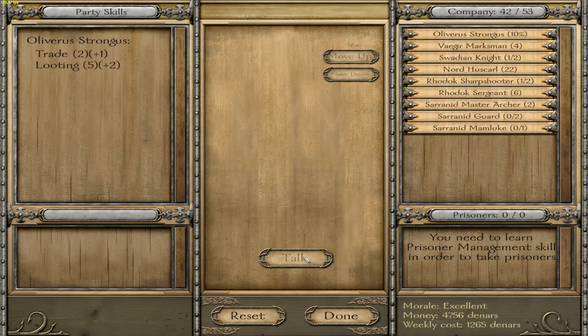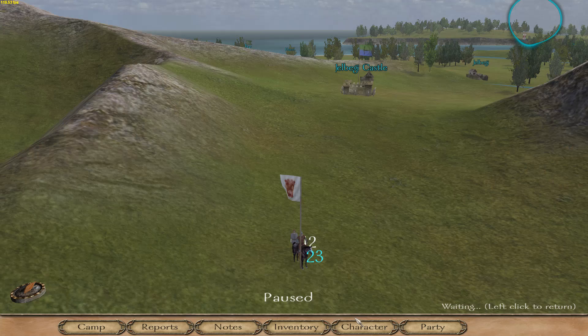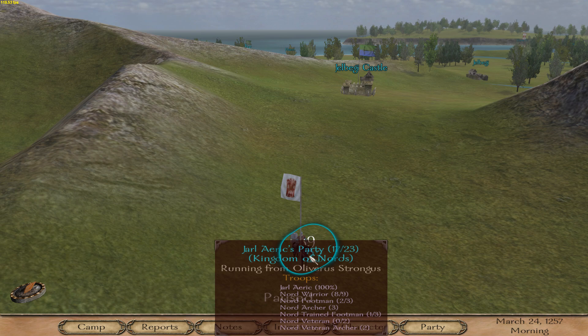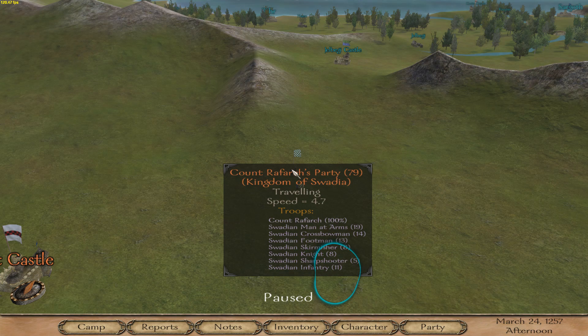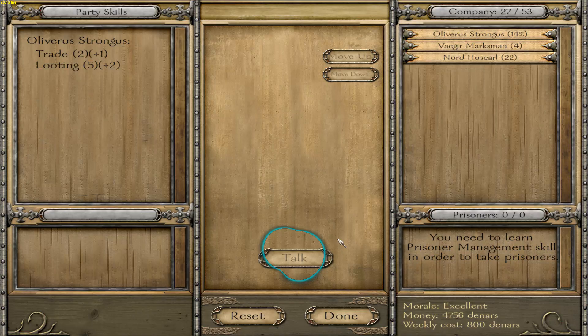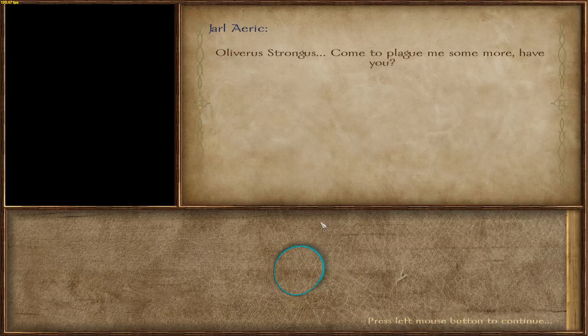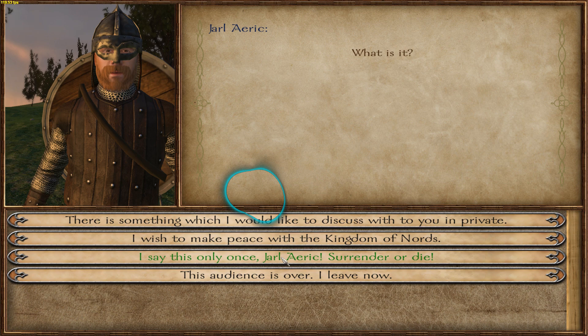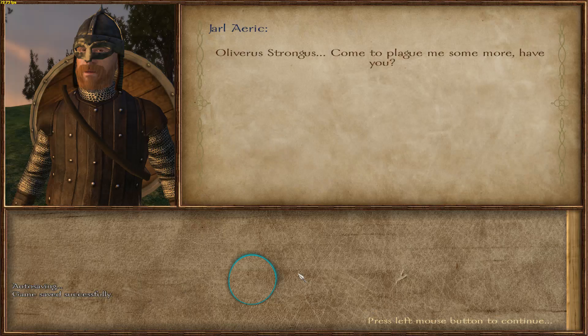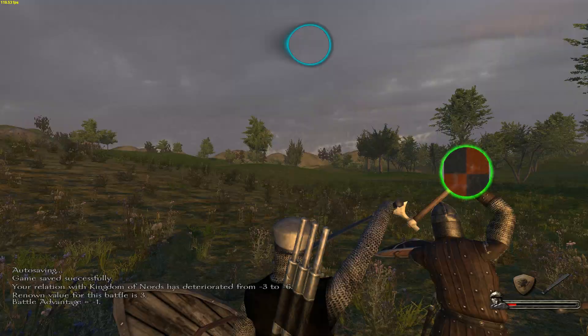I'm going to showcase this by fighting Jarl Eirik. I'm going to primarily use Nordhus Karls and a few archers — we can probably drop the cavalry. I'm going to adjust a few of my numbers and then we're going to fight him, so let's go with 17. Now we're going to fight him and I'm going to showcase how this executes in real time as we're fighting him. So, some music.